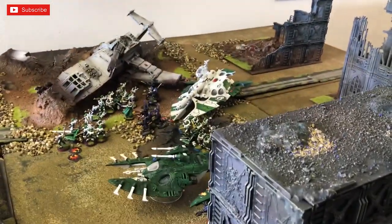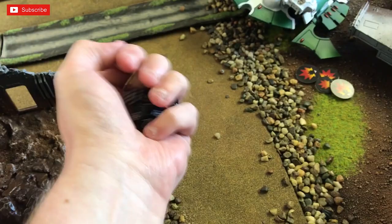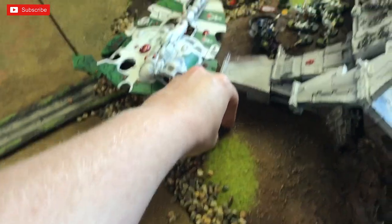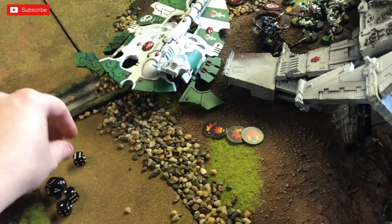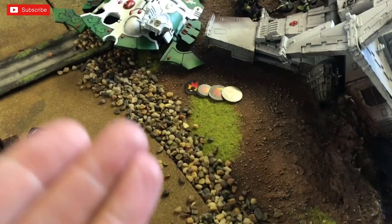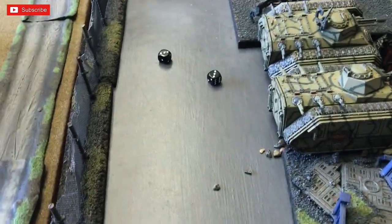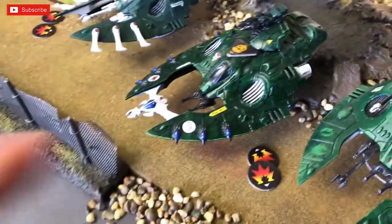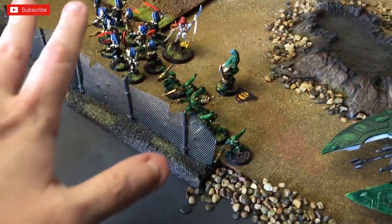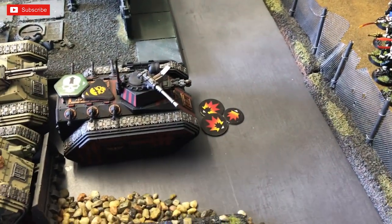In the damage phase I need to save against blasts — large blasts use D6, small blasts use D12, five-up to save. I save one large blast, suffering three damage points and three wounds. I also have a Tekka Morale check with four dice. The Wave Serpents have a five-up save with only two wounds — both fail their saves, both tanks are dead. Those two Wave Serpents have gone. We rolled to see occupants exit — no blast markers placed, so the crews are fine.